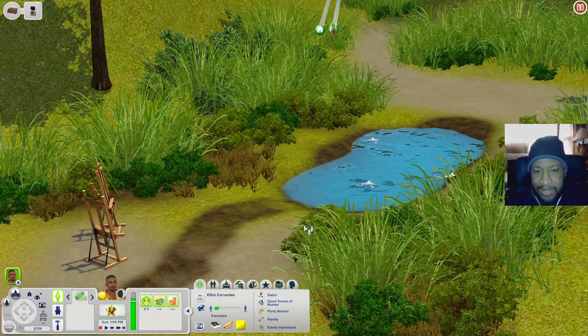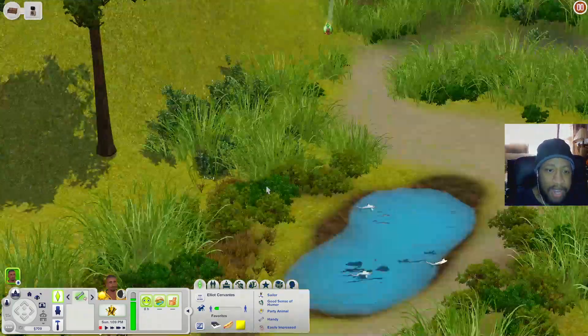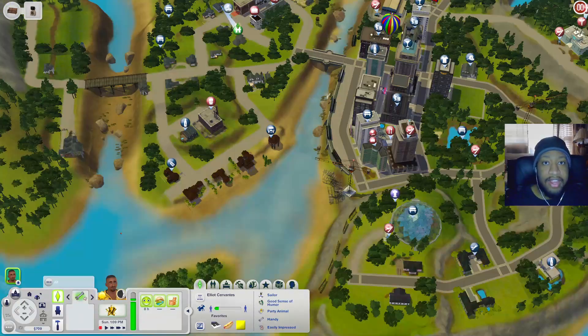Now let's go to Pete's Fishing Frenzy. We're right by the water - there are some art easels and a pond where your Sims can come and fish. Pretty cool little area.